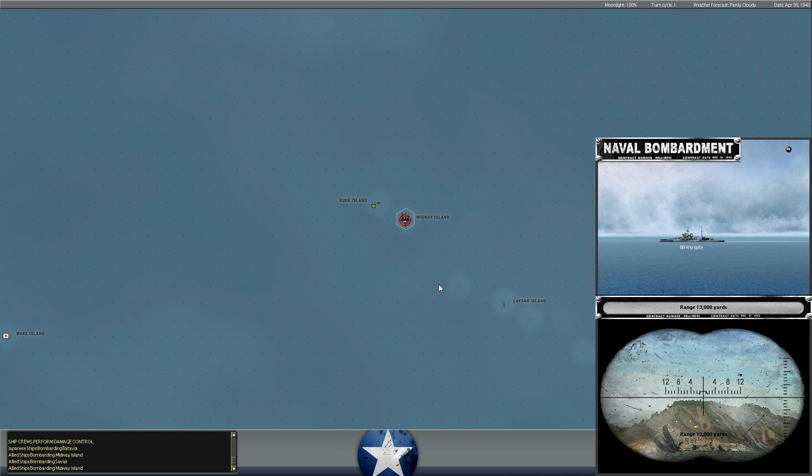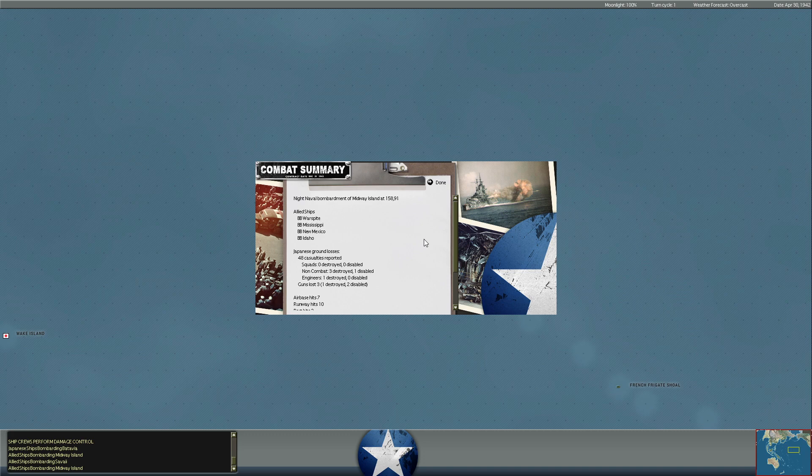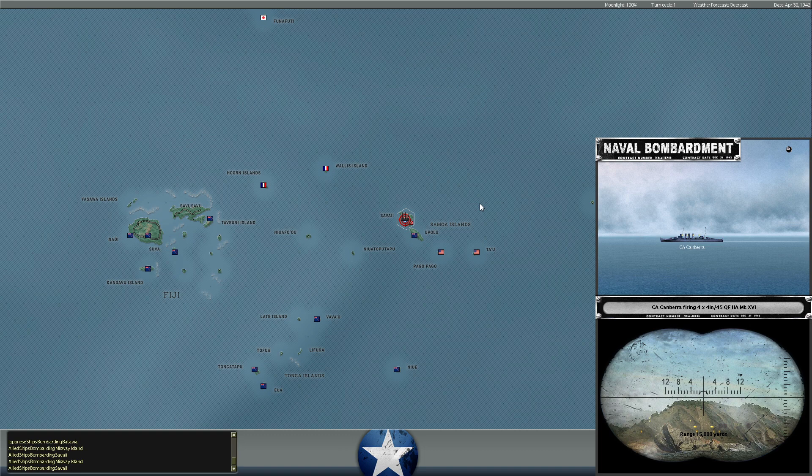We're also going to have a full marine regiment land at Savi, so I think we're going to be okay there. Meanwhile, the British battleship Warspite is closing in for a second bombardment task force hitting Midway — 48 more casualties. All the casualties thus far, with the exception of some guns, have been non-combatant forces: three non-combatant squads destroyed, one disabled. Doesn't look like any of these battleships had spotters, but another successful bombardment.